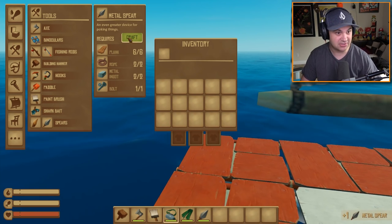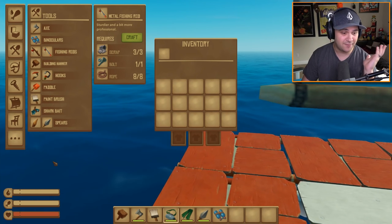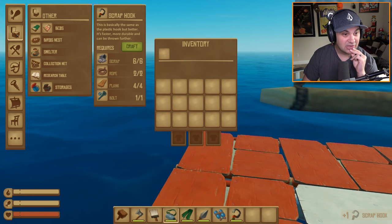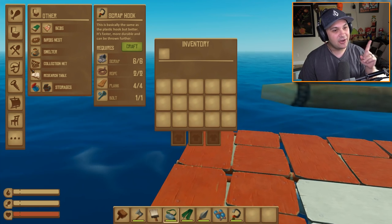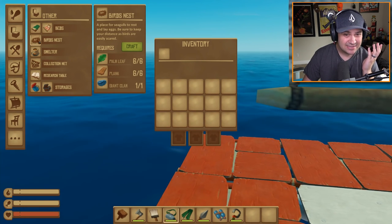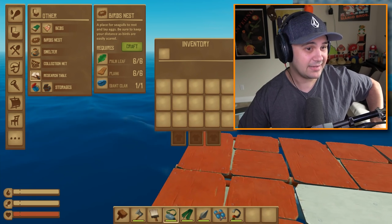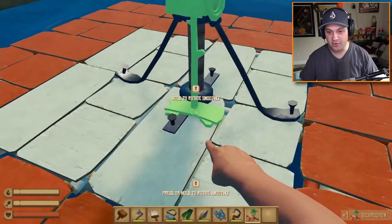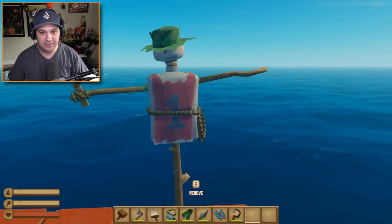We don't have to worry about our health or our food or any of that stuff. We got a scrap hook — it's a much better hook than the one you start out with. There's a lot of cool stuff here. The collection net — I know we were talking about that in the last episode. I wasn't sure if they had taken it out, but it looks like it's still here. A bird's nest so you can get eggs — you can get eggs, cook them up, scramble them. You get scrambled eggs in the morning in the middle of the ocean, that is brilliant. And a scarecrow — we're going to make a scarecrow. I'm going to rotate him, put him like that. He's going to stand at the front of the boat. Look at that — he's our friend. He's our only friend along with the shark.